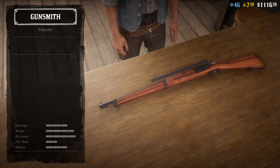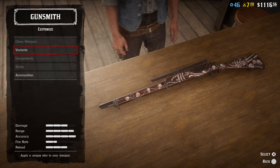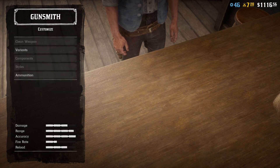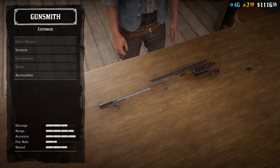So you need to go to this variant and then select it. You want to hear that click sound, so start from here. Highlight a different weapon, go to your bolt action, and quickly do this — variant select bounty hunter. When you hear the click, that means you've hit it. So back out.